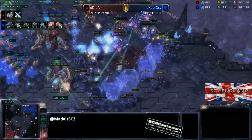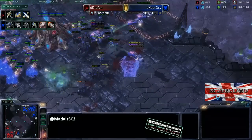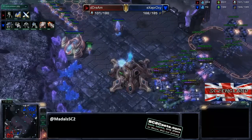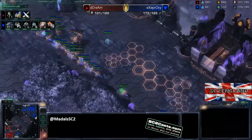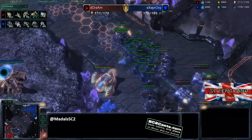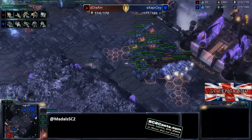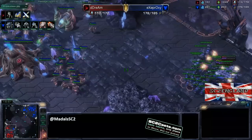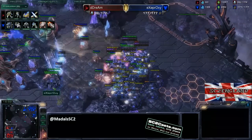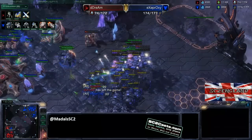This is becoming a huge problem for Dream. The Vikings even land to engage into this fight, and as you can see this is such a one-sided engagement. Dream's third base is getting taken down exceptionally quickly, and Dream is now in full retreat trying to get back. He's got one Colossus in production, up to 16 Zealots, one Immortal, and one Sentry — against 43 Marines, 11 Marauders, 7 Medivacs, and 8 Vikings. This force is absolutely devastating. Dream's Zealots are falling so quickly, and Dream GGs out.